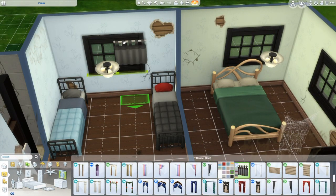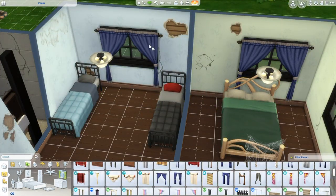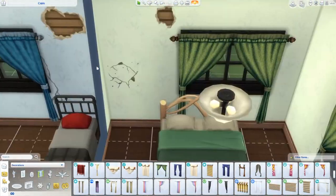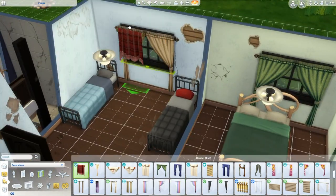I wanted to make it like a little family home, a little family cabin — a worn down cabin. Maybe they moved here, maybe they didn't have a lot of starter funds, maybe it's something like a rags-to-riches storyline. Maybe they're fixing it up as they go — a nice fixer upper.